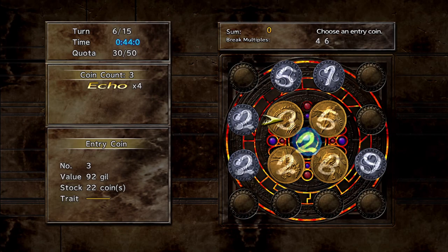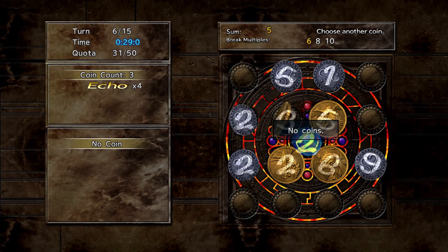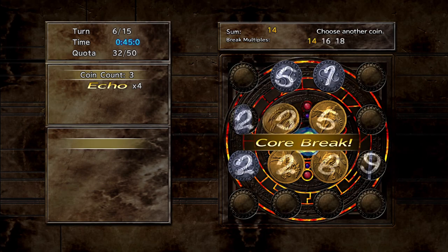If you get a core number of 2, pick an odd number first such as 3 or 5, followed by an even number such as 2 or 4 to retain the odd sum. Then for the third coin, pick an odd number such as 3, 5, or 7 to meet the multiple of the core 2.